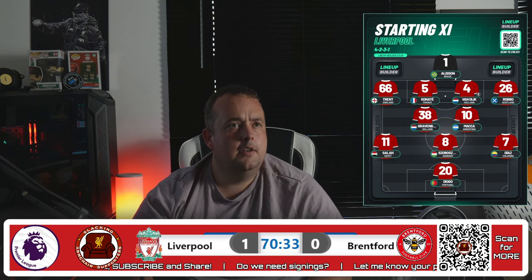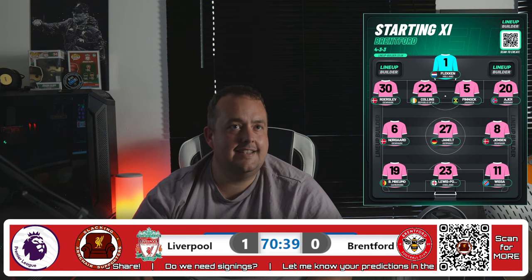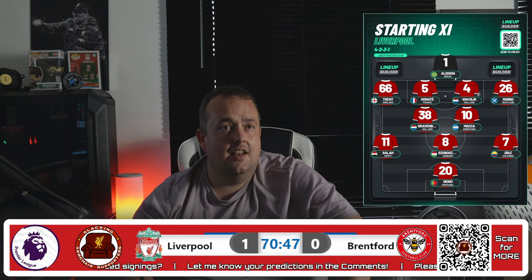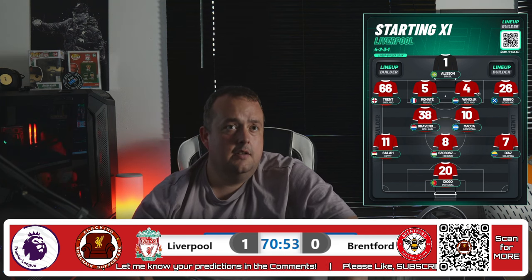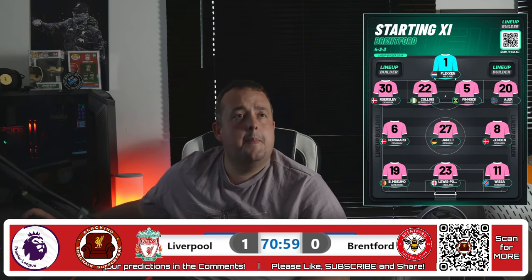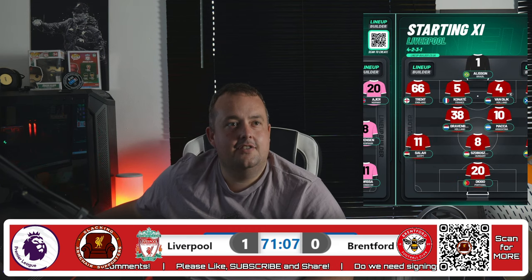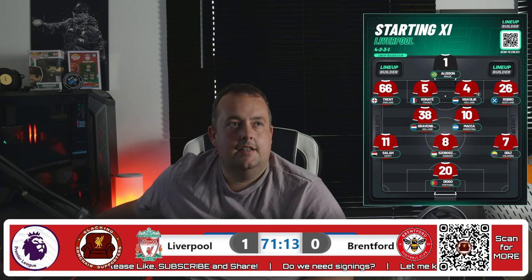Brentford trying to play it out. McAllister wins it back. Diaz gets the ball. Salah might be offside — it's actually Salah and Jota on this side, both queuing up for it. Salah, like he does, curls it around. There is going to be possibly a check for offside here, and it's a tight one. I just think he's just slightly onside. Just that nice little lifted dink, curls it, and it drops inside the post. Lovely goal.